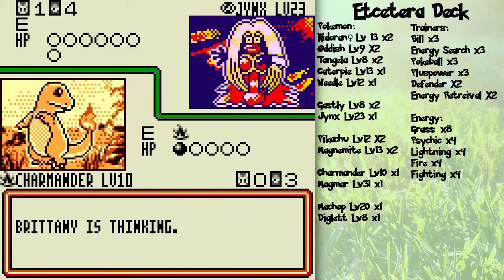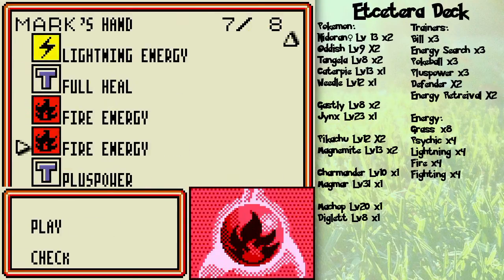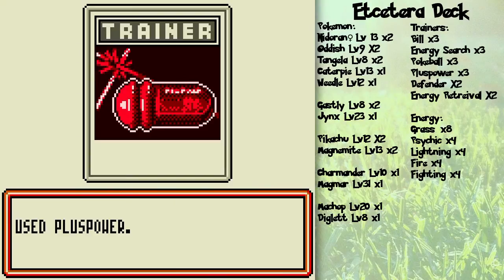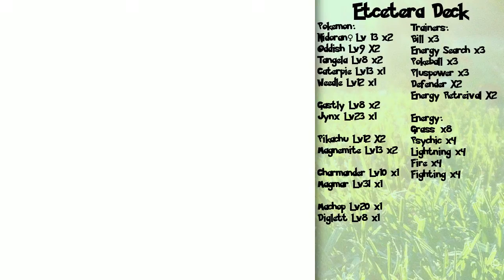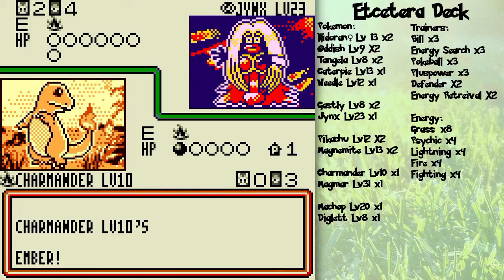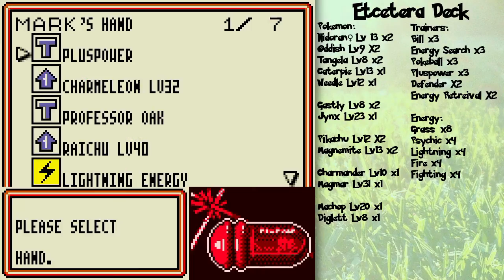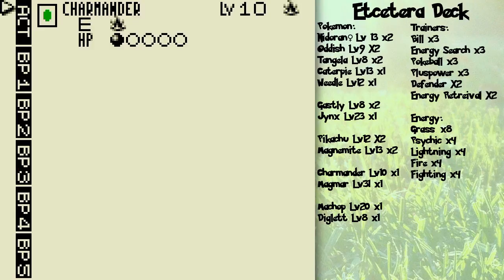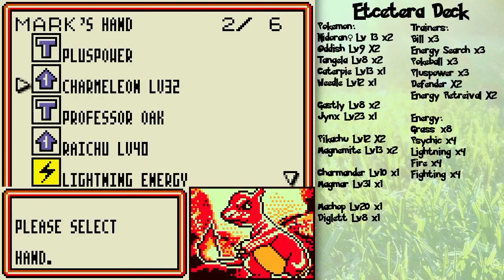I got a Full Heal card, so I don't really have to worry about Paralysis that much. Professor Oak — that is a big, big help, because I'll be able to discard my hand and grab myself a bunch more cards. But first, I'm going to attach this energy. I'm going to use Plus Power to increase the damage on my next attack by 10. I'm tempted to evolve to Charmeleon, but I think I'll hold off because she's not gonna be able to knock out Charmander no matter what she does. I'm not going to use Professor Oak just yet — I'll use an Ember, and then evolve to Charmeleon next turn to get the most out of my hand.